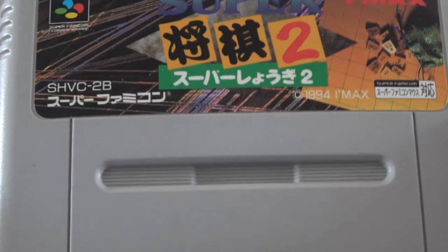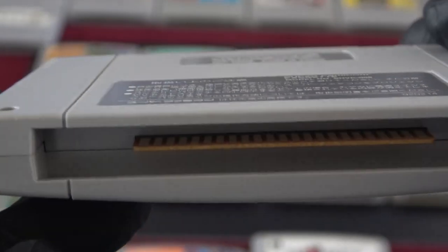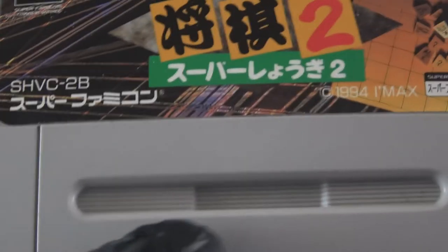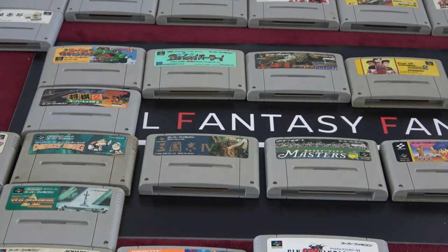Super Something 2 — and it's Shogi. I don't know how to play it but I'd love to learn. It's a chess game — Japanese chess. Pretty decent cartridge and chip, casing is in really good condition. I'm sure it's interesting — I'd love to learn to play it, but I don't think playing it on Super Nintendo is the right way to learn.